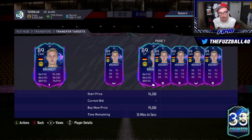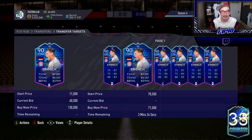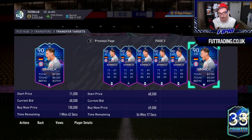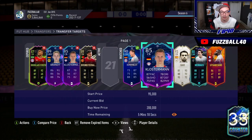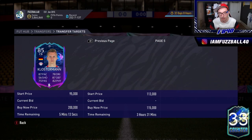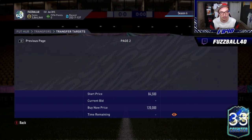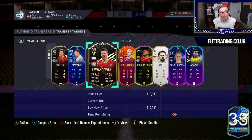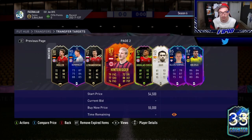The Transfer Targets page also gives me the ability to just press X on these cards and pick up anything that comes up low. So this Kimmich right now has a minute and 48 seconds left — I know Kimmich has sold this morning for 69k, and the cheapest one on the market is 69,000 coins, so I'll throw a bid on that. A lot of people sleep on bids and just look for undercuts — but bids are so OP on this game right now, they're so, so strong.